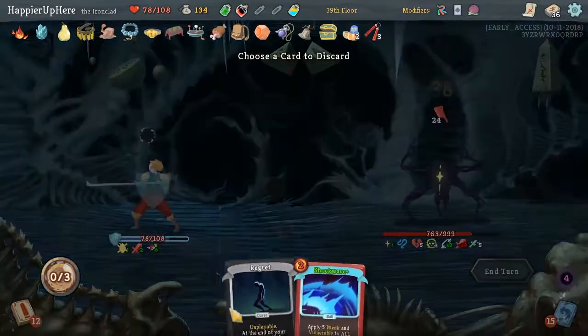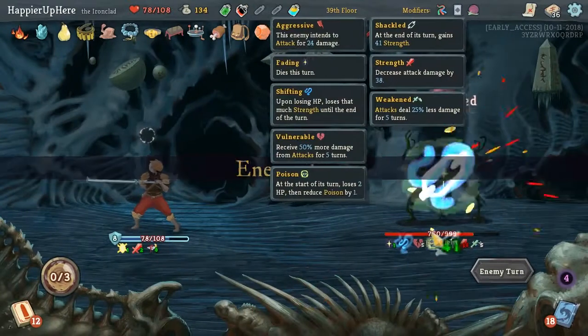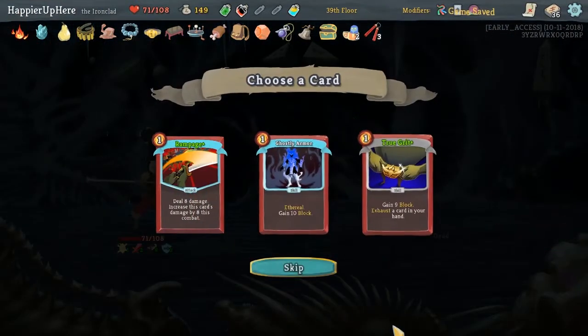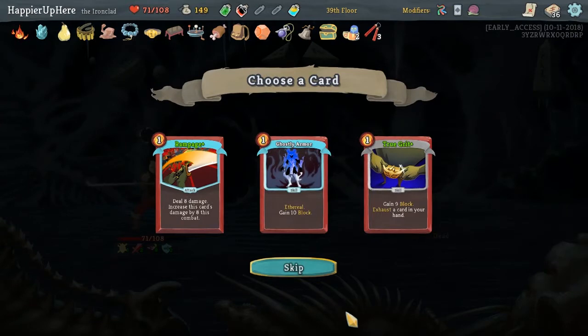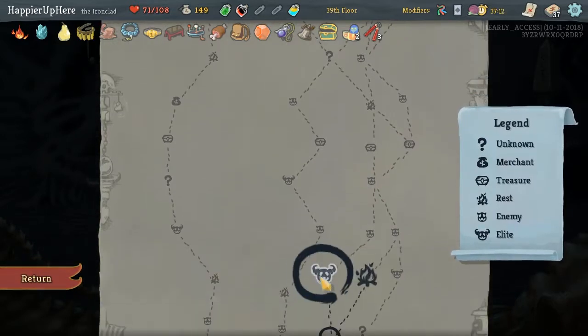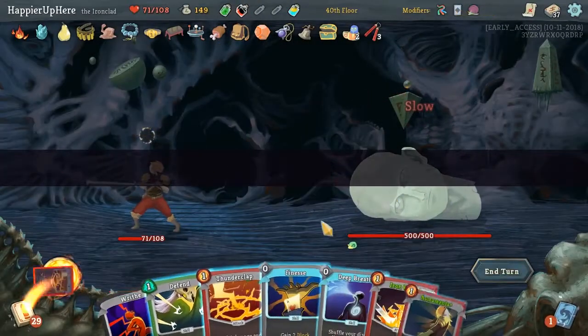Flash of Steel, Survivor to Regret out. We're still taking damage this turn - I wasn't paying close attention to that. True Grit might be nice - yeah, it's upgraded too. Let's take it because we do have quite a few Curse Cards in our deck - that might be a good way to get rid of them.